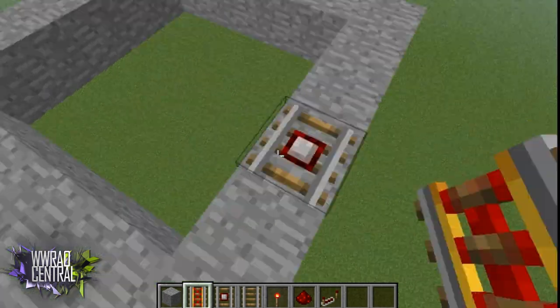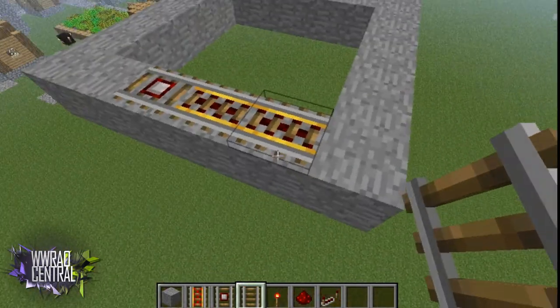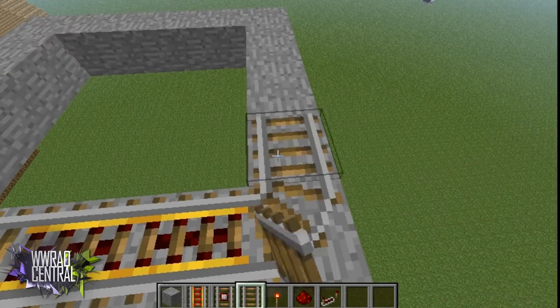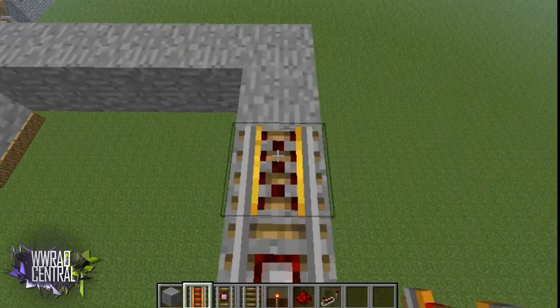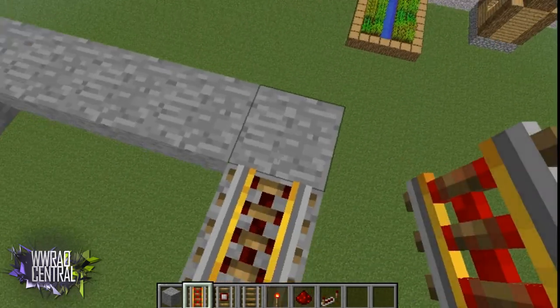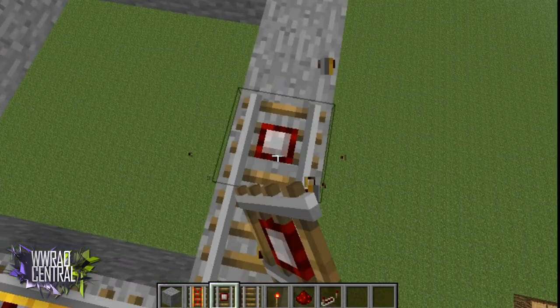Now you're going to want to place down a detector rail right there, and then use powered minecart tracks, and just do this all the way around until it connects up in the back. This will be the very bottom of the lighthouse and this will be what powers it.